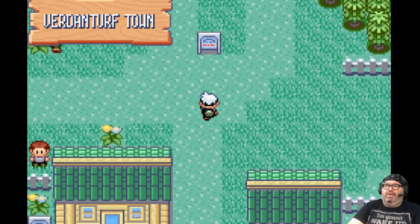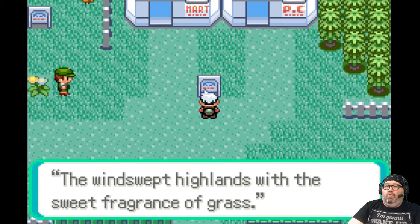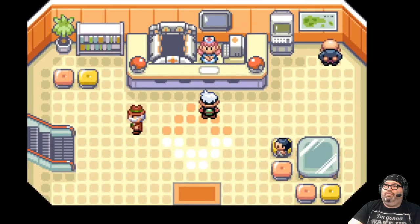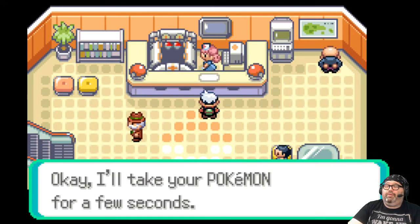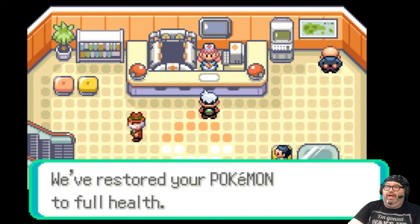We hit Verdanturf Town. Let's find Wally. 'The wind-swept highlands with the sweet fragrance of grass.' Let's heal our Pokemon. Talk to these people. 'Restored your Pokemon to full health.'